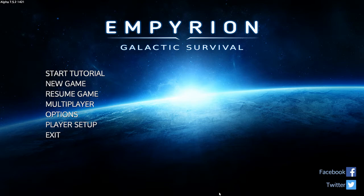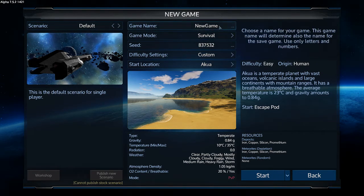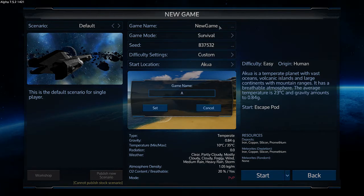Hey GTI fans, welcome back to another episode of Empyrean Galactic Survival. This is your host Zlot. We're starting a new series because alpha 7.5 introduced some significant changes on how you make things and the resources needed to create stuff, so we need to do a new series. Let's start a new game — default single player — and we'll call this alpha 7.5.